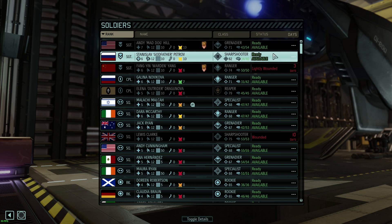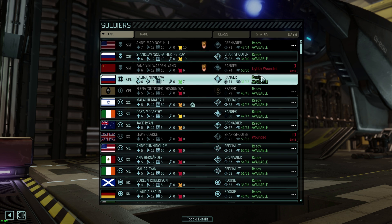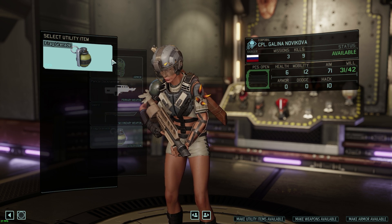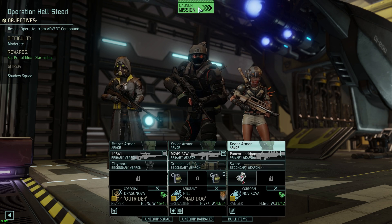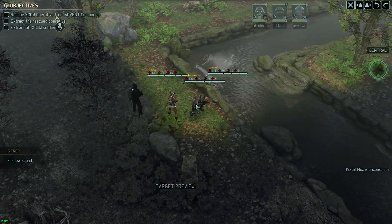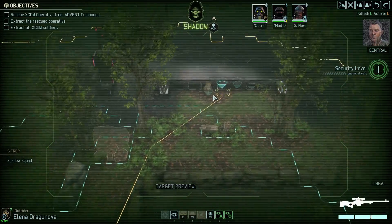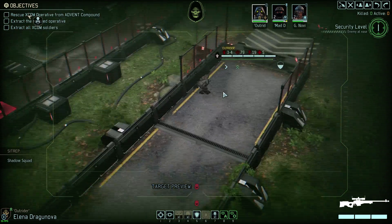We'll bring him — it's fine. Let's put a medkit on the ranger and roll. The latest intel has our operative being held in the main structure just ahead. We have the advantage of stealth here, so we should try to get in and out as quietly as possible. If the enemy spots us, this is going to get a whole lot harder. We're just going to try to do this as stealthily as possible.